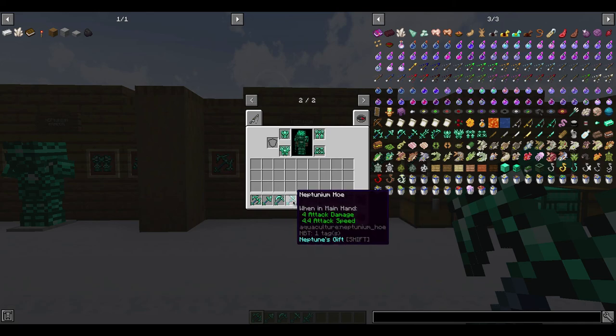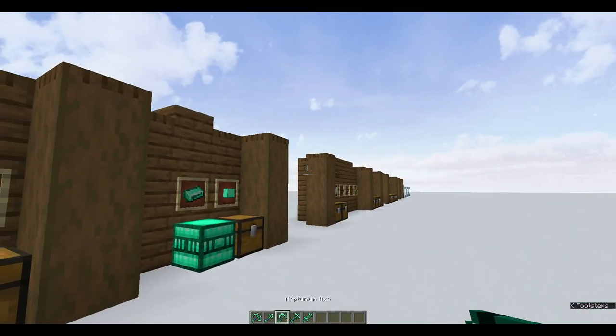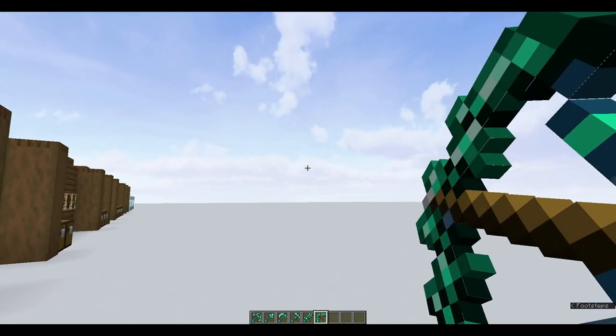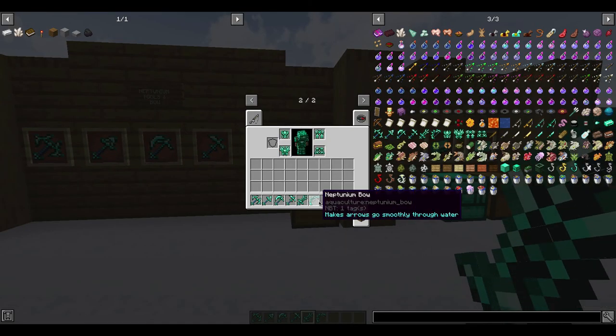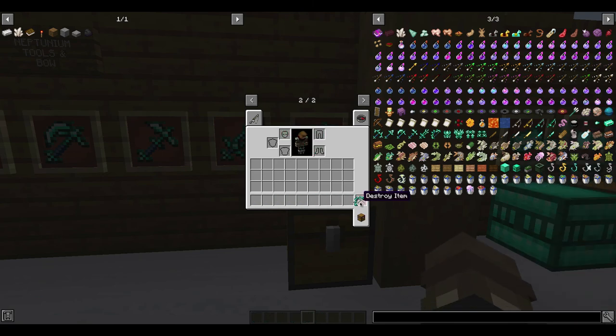The Neptunium hoe gives you Neptune's Gift, which allows tilled farmland to stay moist — you don't have to irrigate it, just lay it down and it will be moist automatically. The Neptunium sword deals 10 attack damage and has Neptune's Might, which increases your damage against enemies underwater. The bow requires 3 Neptunium ingots and 3 string, and has a buff called Neptune's Strike, allowing arrows to fly smoothly through water — no more arrows dipping as soon as they hit water; they fly straight forward as if on land. You've got a real reason to get these weapons.